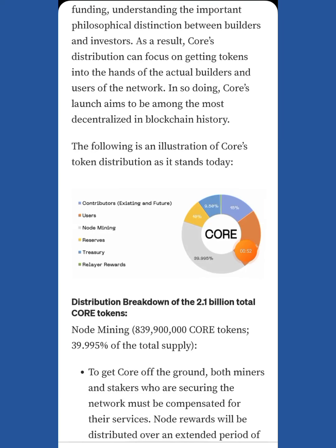The tokens are split into: users, node mining, reserve, treasury, relay rewards, and contributors. The main allocation — 39.995% — is for node miners. Now you may ask, since we've mined tokens using the Core mining app, is that the node mining they're talking about? It is not. The node mining here refers to people mining using rigs — big machinery like ASICs used for BTC mining. These are the node miners, and 39.95% of tokens are with them, mined regularly and distributed later on exchanges.